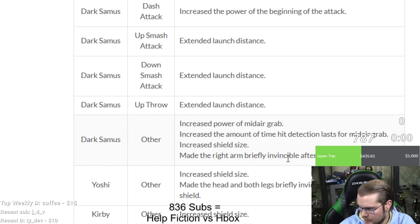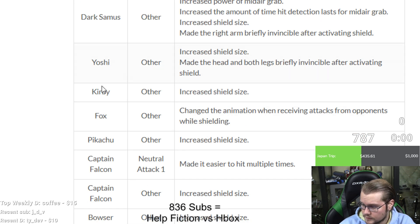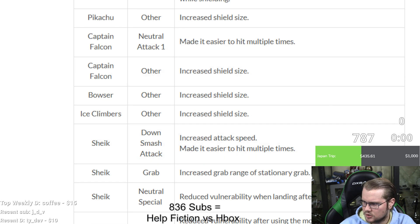Dark Samus: right arm briefly invincible after activating shield — interesting that Dark Samus got this change but not Samus. Yoshi: increased shield size — standard — and made the head and both legs briefly invincible after activating shield. Kirby: increased shield size.